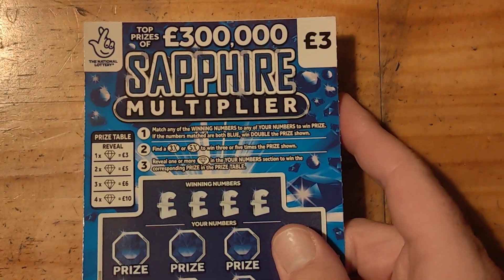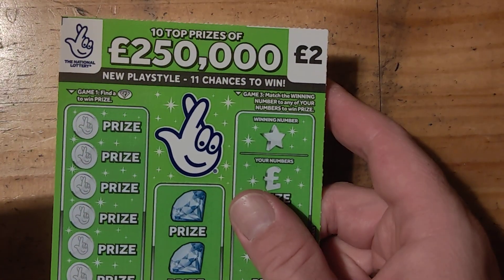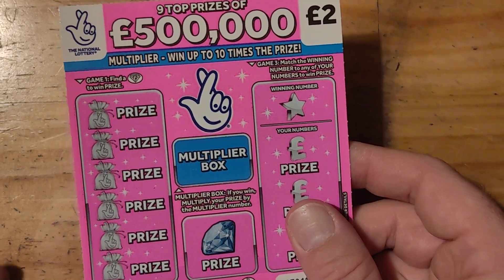Hi y'all, welcome to my lecture. Today guys we've got £19 in play. We've got a bit of a mix: we've got one of the sapphire multiplier, two of the £120,000 richer, three of the gold sevens, one £200,000 green, £100 multiplier, and £1.5 million pink. So yeah, let's do this!